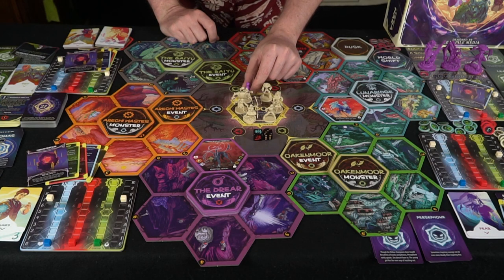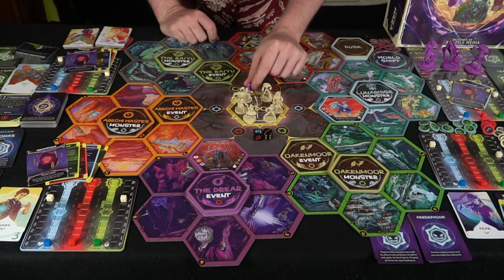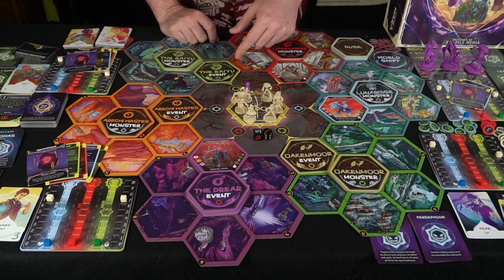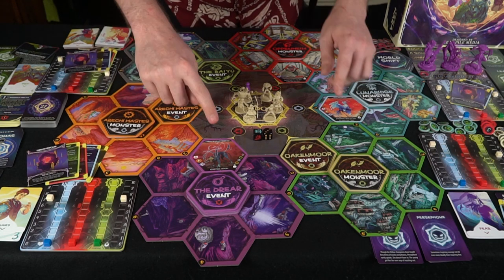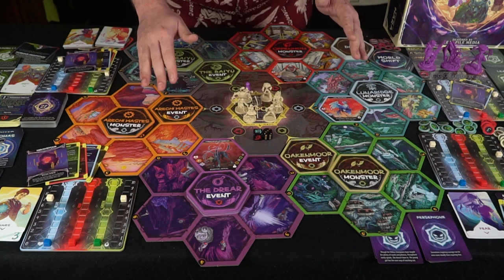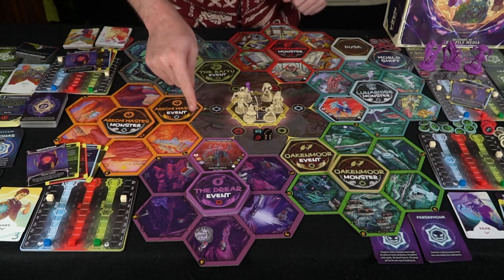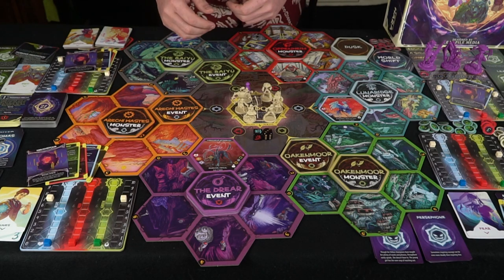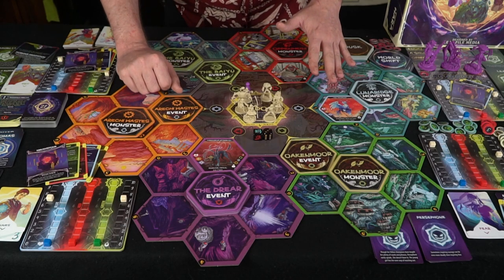The first dawn phase is going to start with this little token here. There are six different rounds, and each round is going to include two action phases and a dawn and a dusk phase. You're going to distribute one card from each of these decks — after removing two events from each and shuffling them up. Monsters reveal face up, and events are face down, so when you walk into an event you flip it over and see what happens.